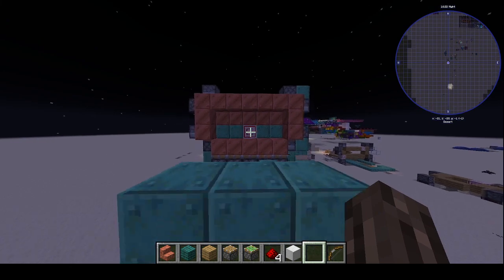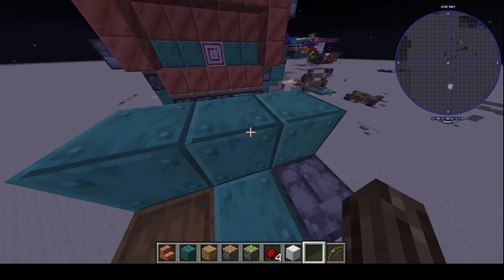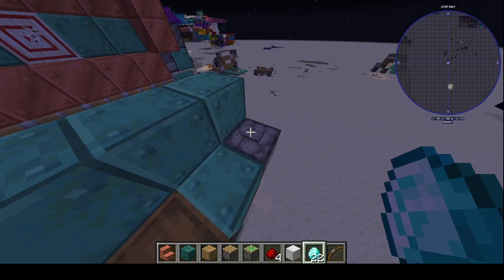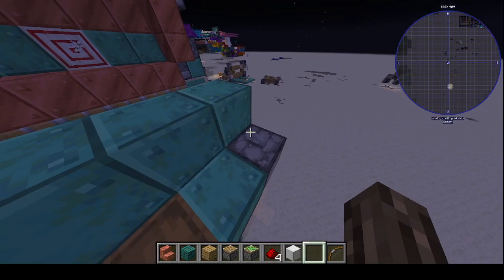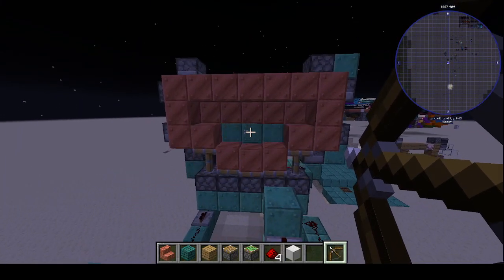Anyway, what we have here is my first ever redstone contraption I made. It's an archery game. All you have to do to start it is put in a diamond. If you don't have a diamond in there, it won't start up the game. So you put in a diamond, you press the button, and you try to hit the target.